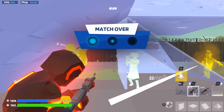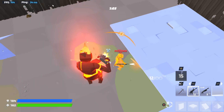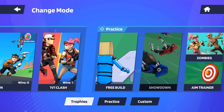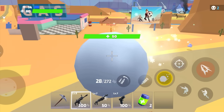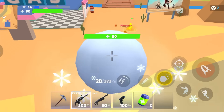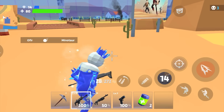Engage in dynamic battles with swift gameplay where the thrill of building and demolishing structures adds to the intense battle royale experience. Explore various game modes like Showdown, 1v1, Clash, Free Build, and many more. And here we go — last player using the frost ability. Let's see if we can catch this win. There we go, easy dubs! This game is sick.